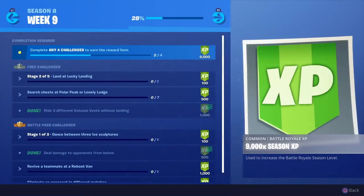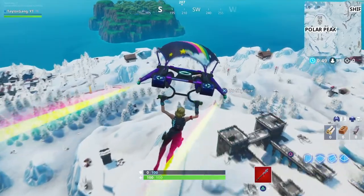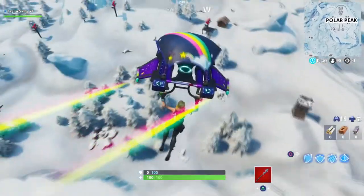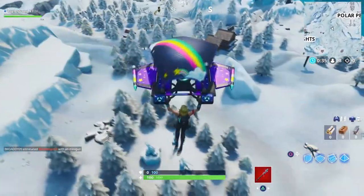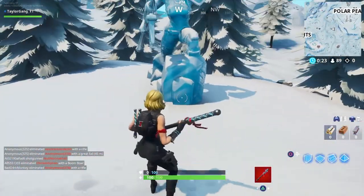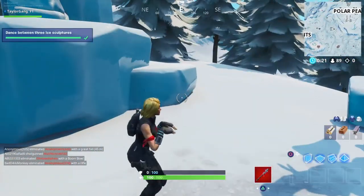Okay guys, so here we are in game. The first place you need to go is out by Polar Peak. Just follow my trail here on my glider and you guys will find exactly where I'm talking about. Come out to these three ice sculptures and go ahead and do whatever dance you'd like, and that will give you credit for that.